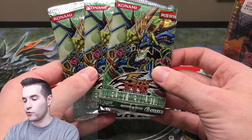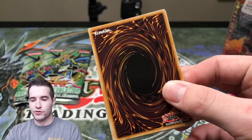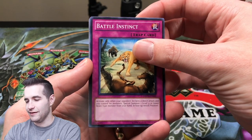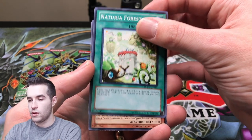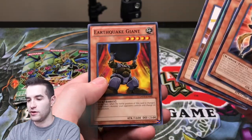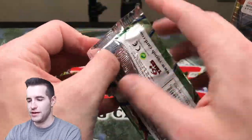Now let's get into the three Duelist Revolution packs. You can also pull a Ghost Rare in here, so don't forget about that. Ghost Rare — Dragunity Knight Eskeit, or whatever he's called. I've never actually heard anyone pronounce it besides myself and I have no idea how to say it. So Naturia Forest, here we go. DD Unicorn Knight, our Genex Worker, Damage Eater, and Earthshaker Giant. Okay, slow start, I'll admit.